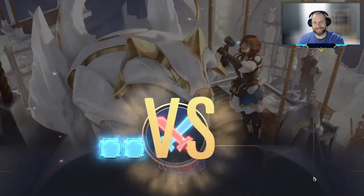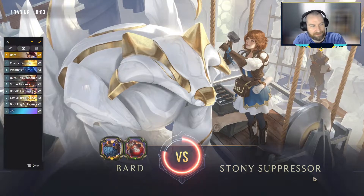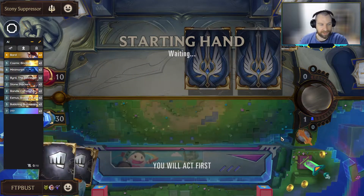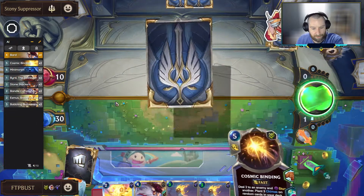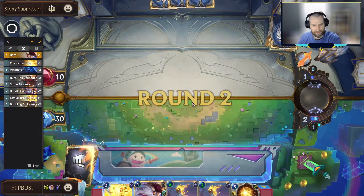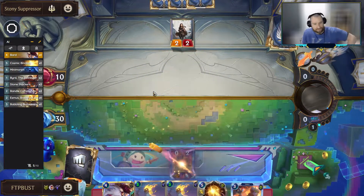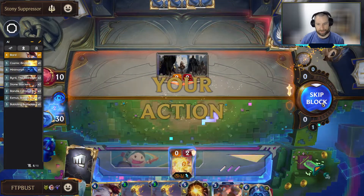Let's get to it. I gotta quit calling them Trials — I know they're adventures. Trials were expeditions; adventures are Path of Champions. But as we've said in previous videos, I like to mulligan away Esmeth. It just doesn't do anything on the board in the early game, and against a lot of the adventures, that's just too slow. We're looking for our birds, we're looking for our stone stackers. This is not an ideal start for what we're trying to do.